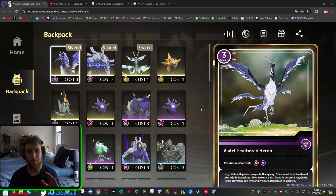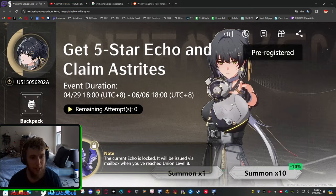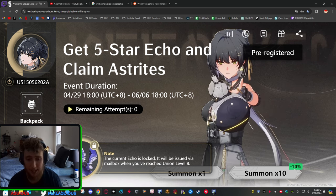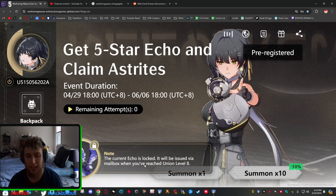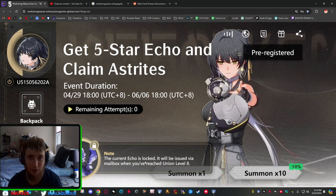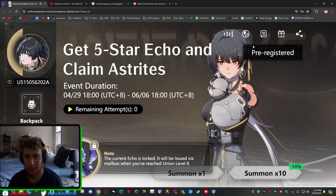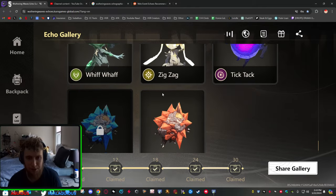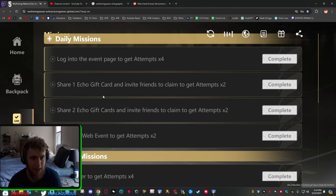You want to pick the legendary echoes — the ones right here. Whenever you do that, you click this, it'll bring up your whole list, you pick one, then select it and lock it in — that is what you will get. Because I locked in the Violet Heron, that echo will be given to me in my mailbox when I reach Union Level 8, which is basically account level — like Trailblazer Level or Traveler Level. Also, being pre-registered gets you a lot of rewards. You can also collect more echoes by doing polls, completing missions, and scanning other people's barcodes when they share their echoes.